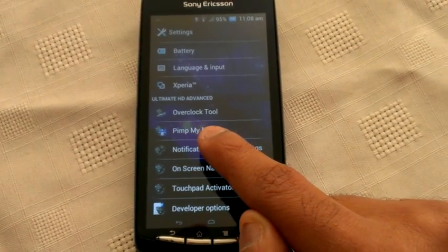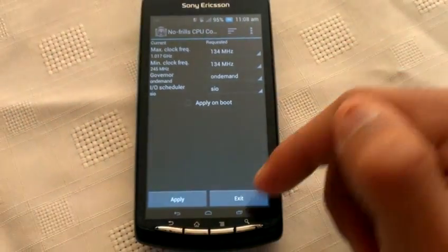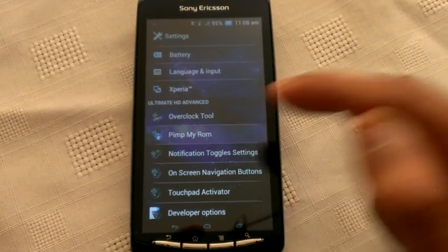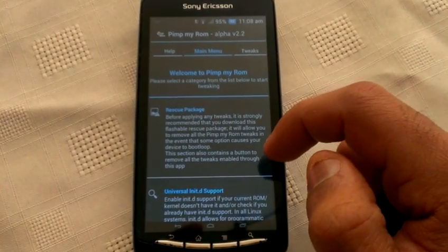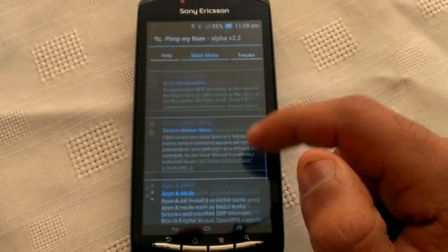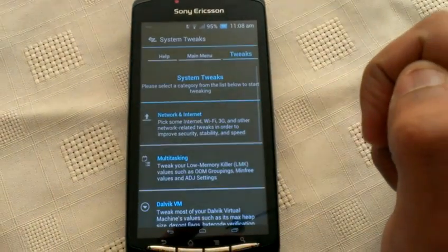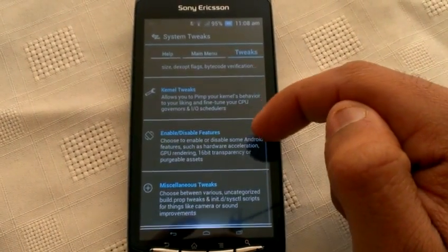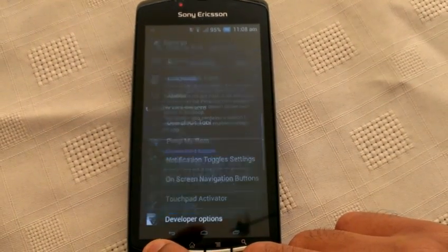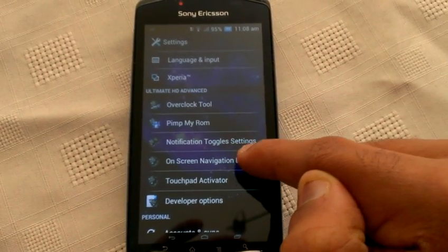We've got this overclock tool so here you can overclock your kernel, and we've also got this PimpMaya ROM. With this you can change a lot of settings and there are some tweaks. We've also got notification toggle settings.